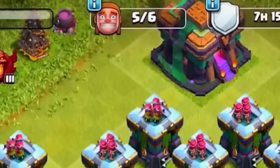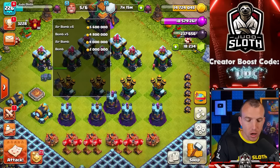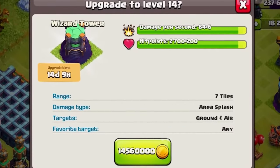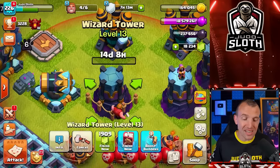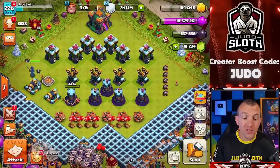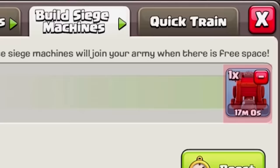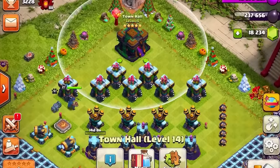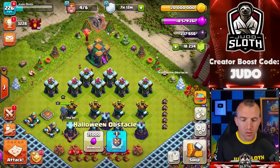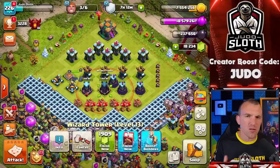We've got five builders available and 14.7 million gold — let's see if we can be pretty tactical here. The most expensive is the wizard towers, so let's begin by upgrading one of those. This is going to take the longest time — 1,900 gems to finish the upgrade and I don't have enough books to finish off all of them. With 164,000 gold I can cook up a siege machine, and I believe I have a rune of gold — yes I do, so let's use that. That will give us maximum loot and we can upgrade another wizard tower.